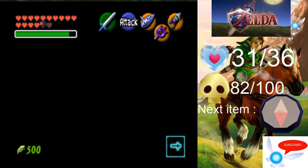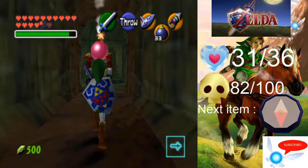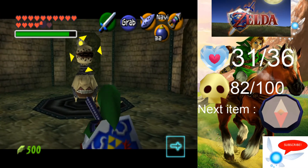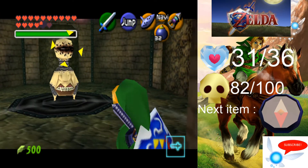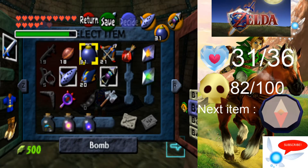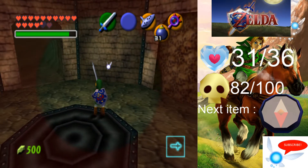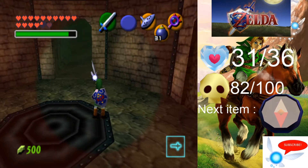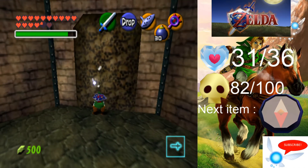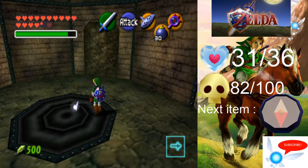We are going to head down here. The very first thing I'm going to do is get rid of this Beemos so it doesn't get in my way. Equip your Lens of Truth and bombs — you'll notice about this next room that a few of the doors have invisible walls, and one of them is not. We're going to plant a bomb here to get rid of that, and it opens a door with a key. First of all, we're going to go through the left room.